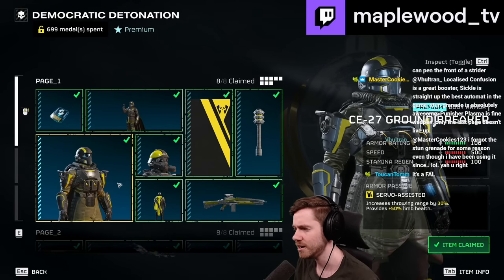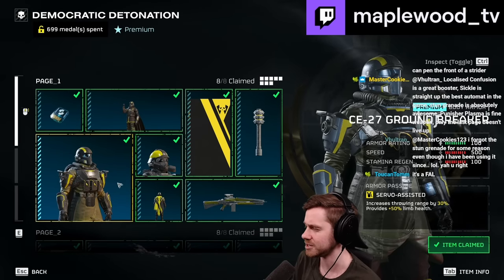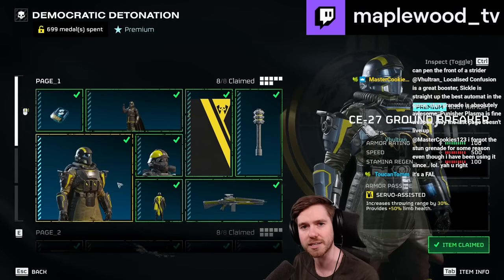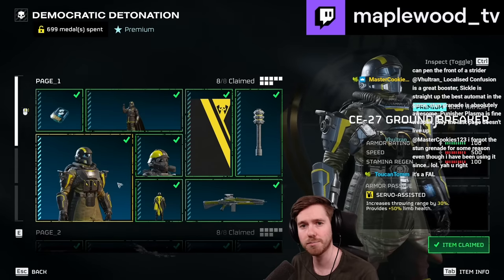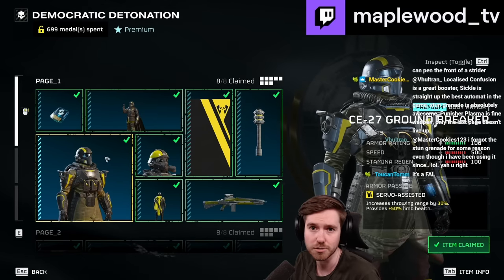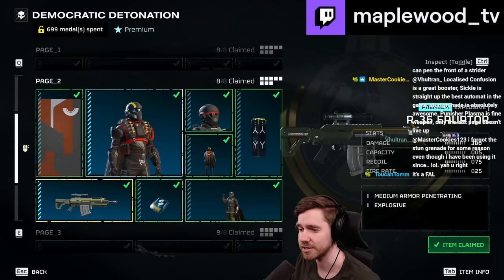The armor — they've said on Discord it doesn't have the right armor passive. It's supposed to be getting the grenade engineer perk fairly soon, so it's going to be medium armor with the grenade perk. If you're interested in that, you'll have it soon.